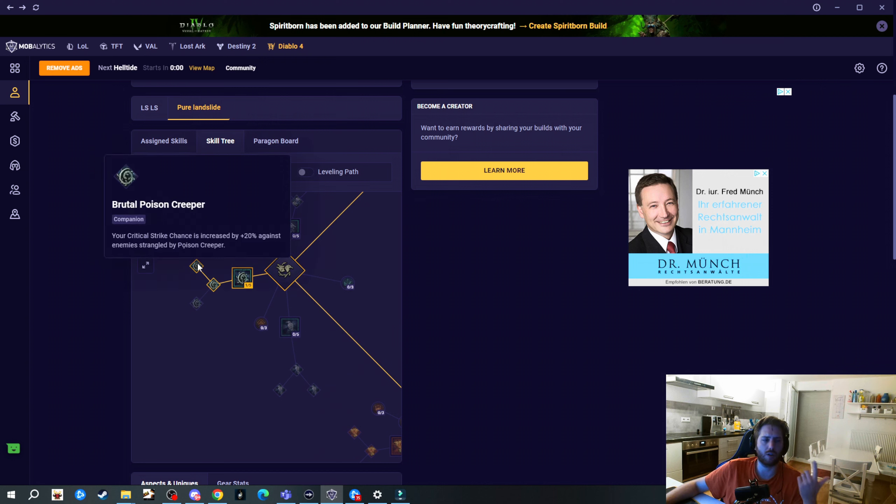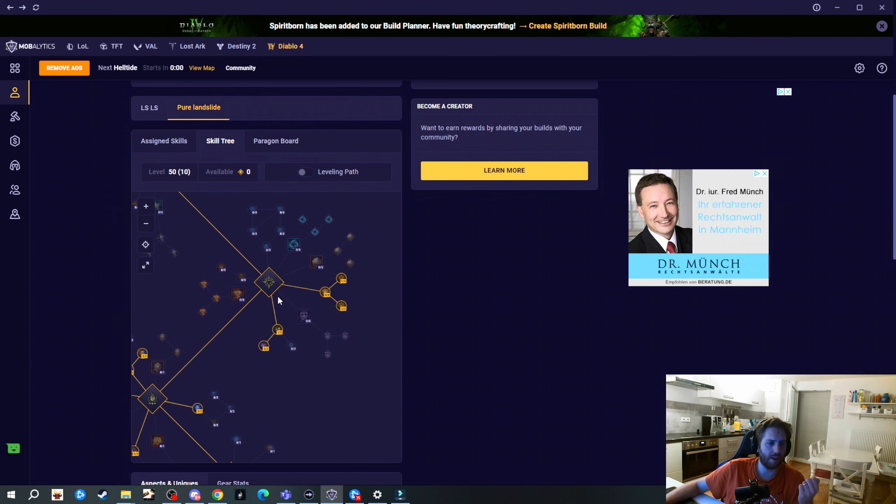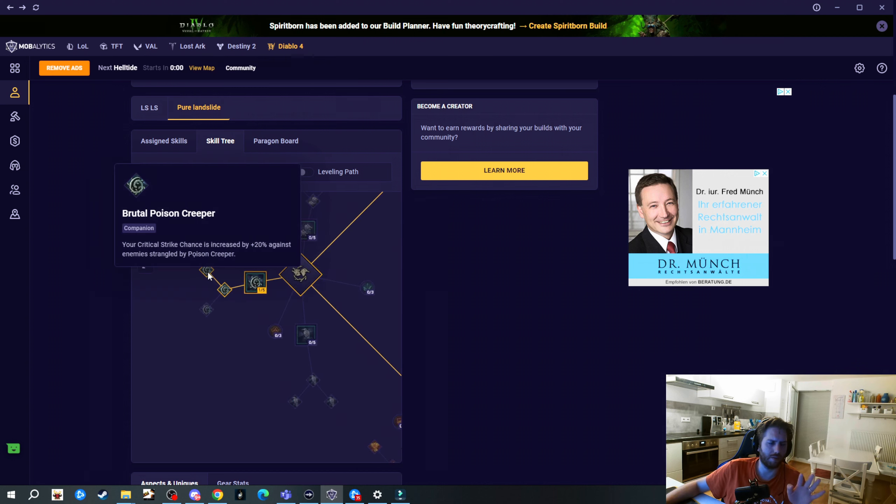The Landslide Druid is one of the best, if not the best, Season 5 Druid build in Diablo 4. We got some major buffs: the general Landslide interactions got buffed across the board, the Shepherd's buff was removed from core skills and moved onto the skills themselves with damage increased from 37.5% to 70%, the damage area increased from 1.5 to 2, pillars got doubled, and total damage increased from 70% to 280%.